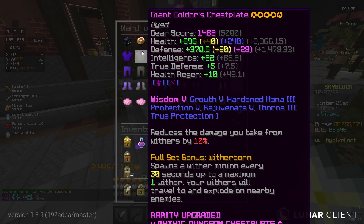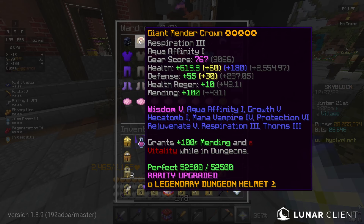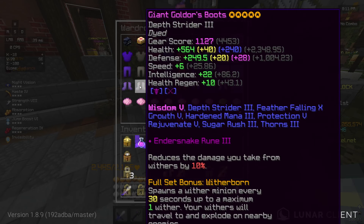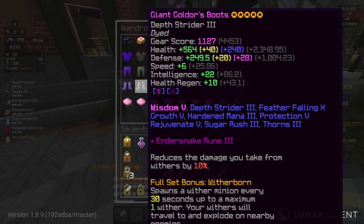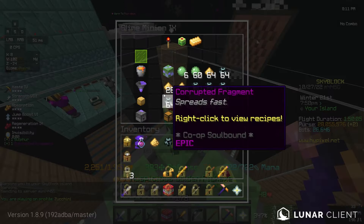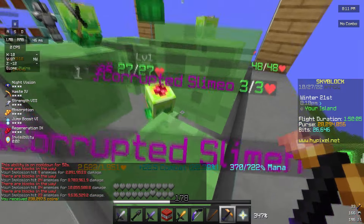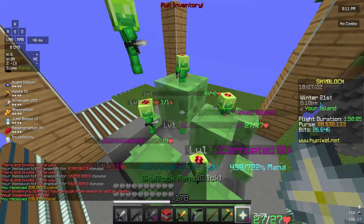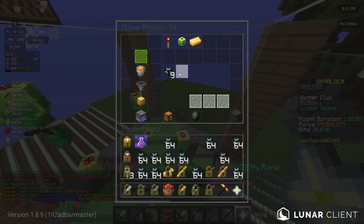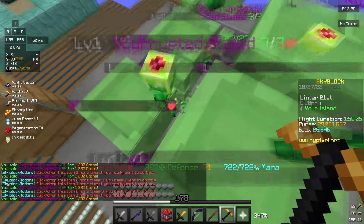So right now my Tank gear is kind of bad — I mean it's definitely not terrible, but I definitely could use an upgrade. The Mender Crown seems fine for now, but the rest of it definitely needs to be worked on. I am kind of broke right now, so I wonder if my minions actually have anything. This is the exact area I always come to if I'm just financially unstable in Skyblock.